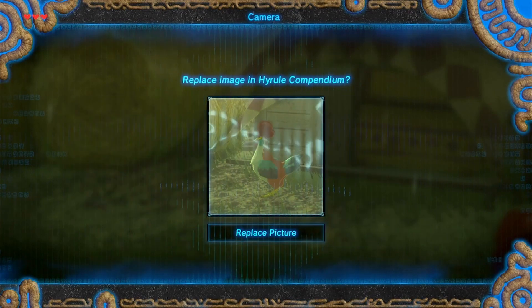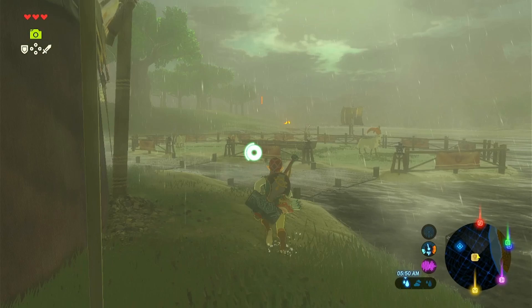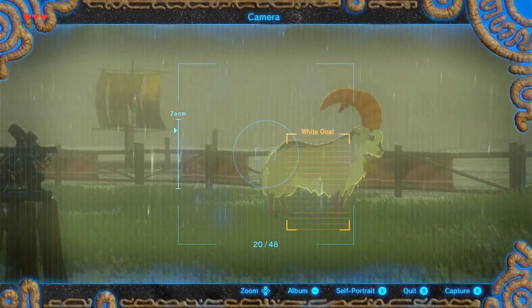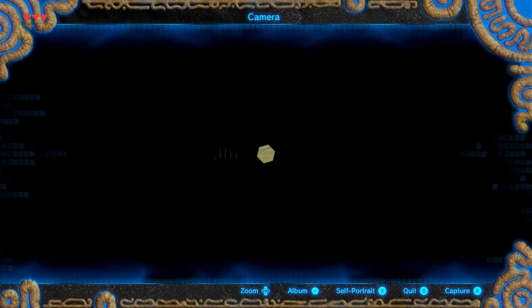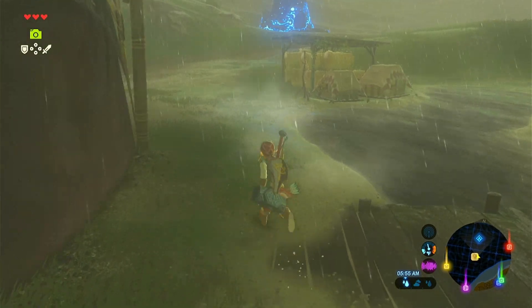We can save this one. That looks better. Okay, and then the goats. I think there's multiple variations of the goats. Yeah, this is just a white goat. They're adorable. We need to go to that shrine.